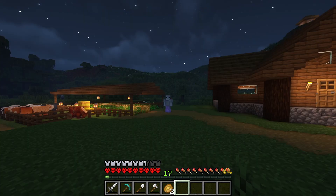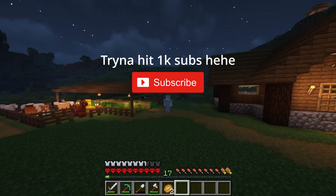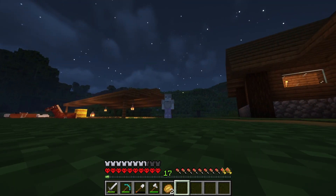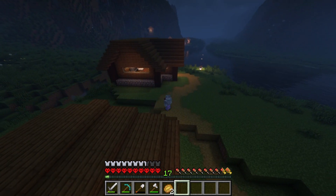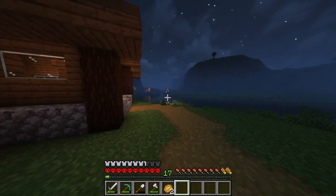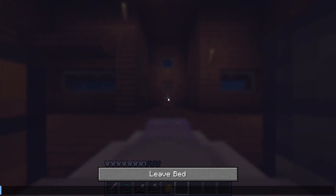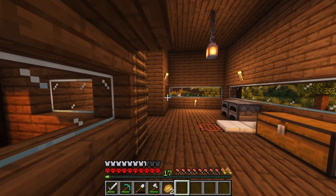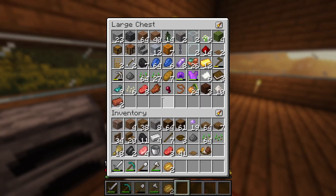Hey there, how you doing? Welcome back to another hardcore modded video. I've done a little bit since the last episode - I've added a little path here and moved my nether portal down. Today we're going to be building a fishing hut over there by the river. I've kind of already got it started. There's a fire and a pot set up, but I think we should sleep here so I don't get swarmed by zombies in the nighttime. Today we're building a fishing hut so we can have a source of food. We already have some food over here - oh, there's a skeleton in there - but this is just another source of food so that we can continue to thrive in the world.